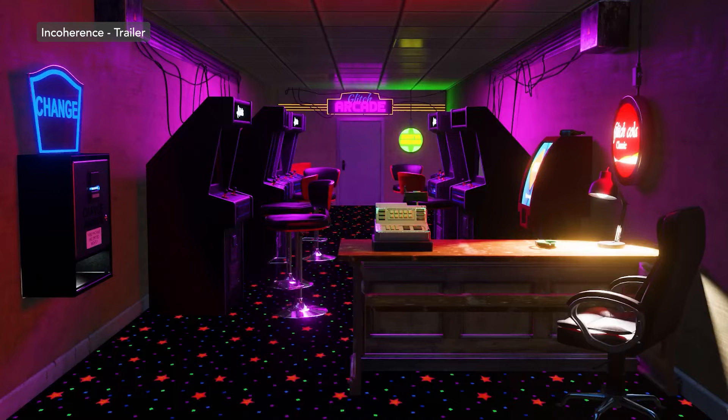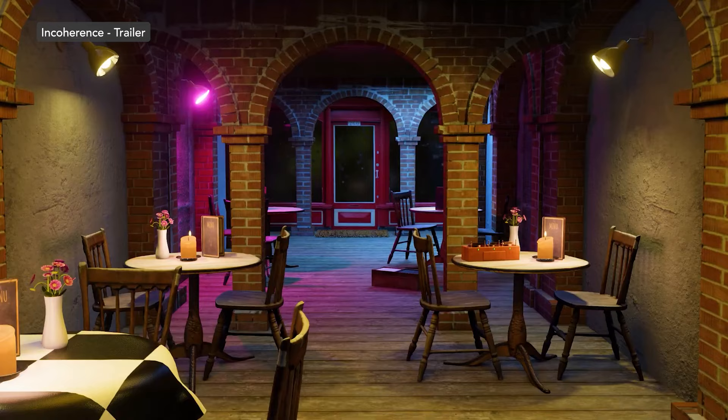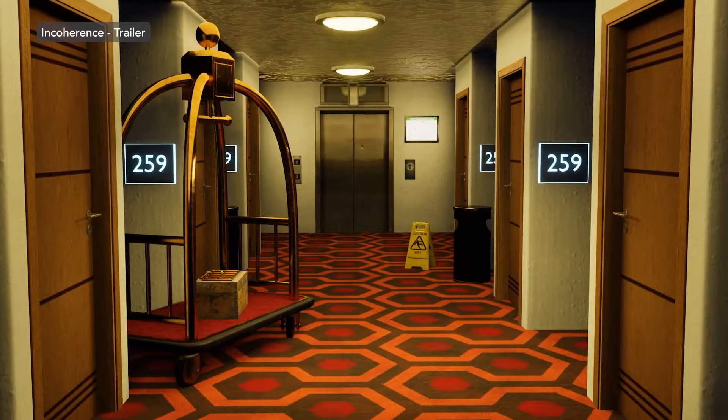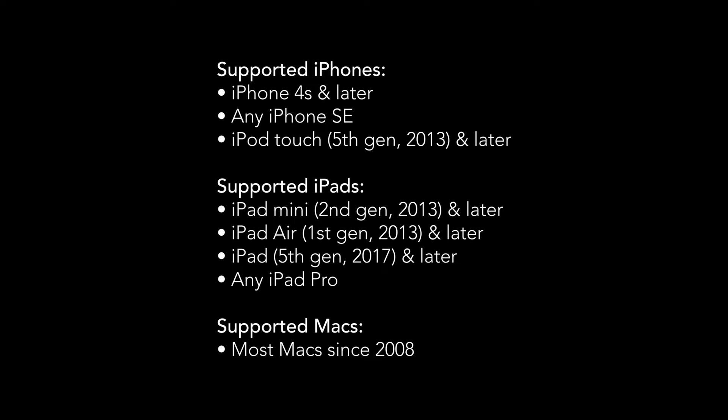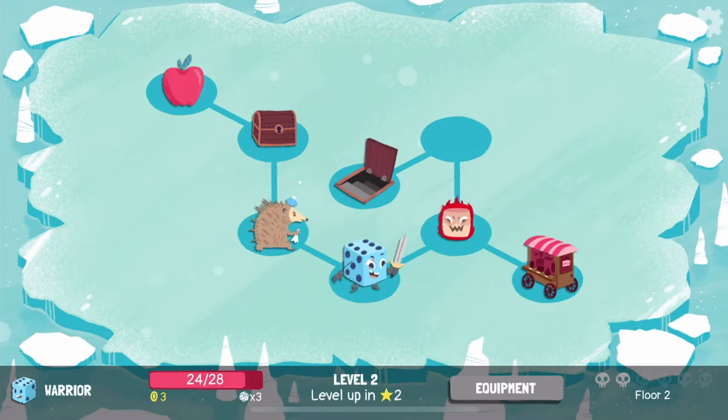It's not terribly difficult, but if you are having trouble, thankfully there is a full hint system. Incoherence costs $3.99 USD and is available on iPhone, iPad, and Mac.